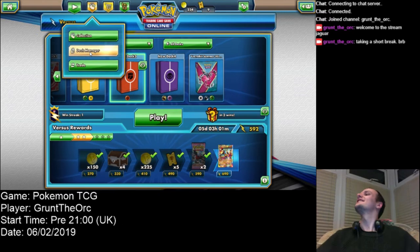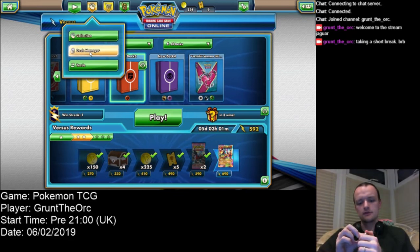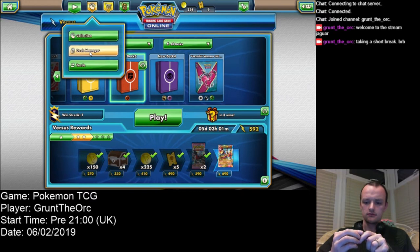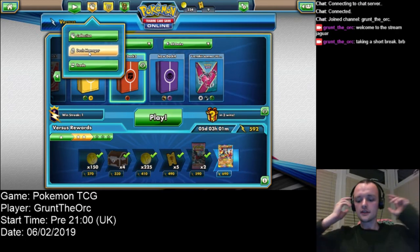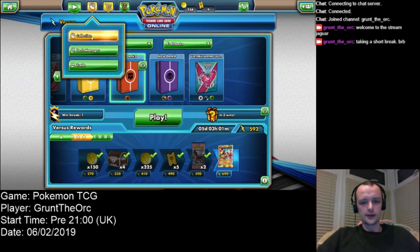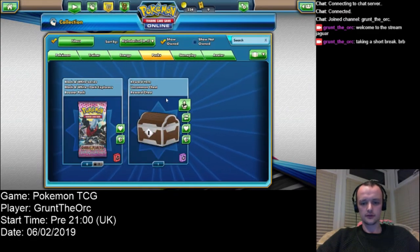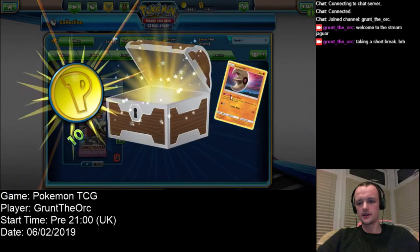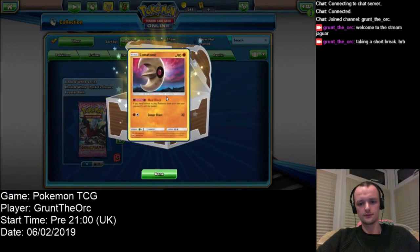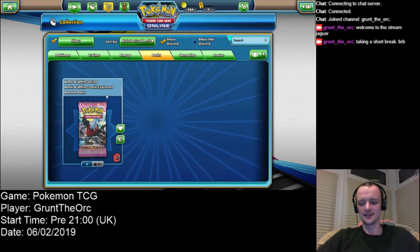Give me a second guys. Okay, I'm back. Let's go open those boosters and find out what they were. We've got a chest to open as well, forgot about that. We've got a Lunatone with Heal Block. It's a real heal move. How hilarious. Deal with it.